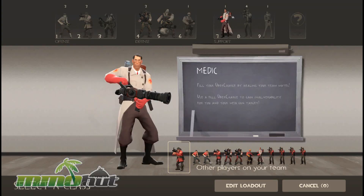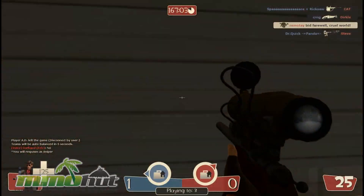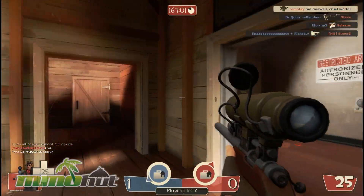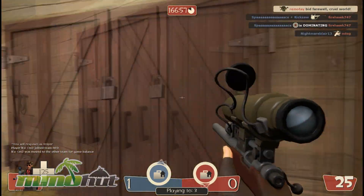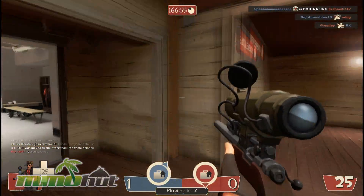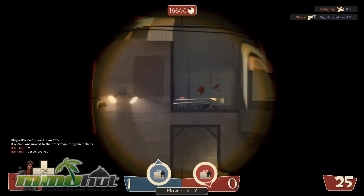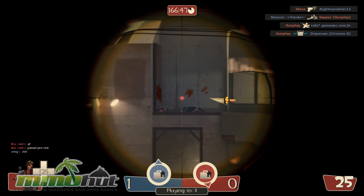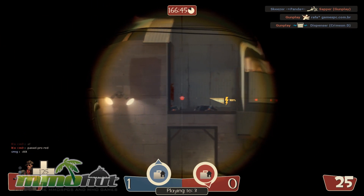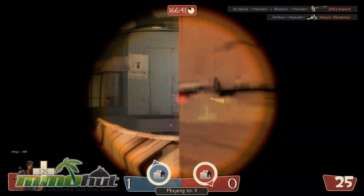Let's go switch over to Sniper. I want to get a few kills as a Sniper. The game even marks where the intelligence is, so you know where to go if you're sneaking into an enemy base. Let's go look outside at the battlements. I'm going to be sniping other snipers mostly, it looks like. The longer you zoom in, the more charged up your sniper gets — mine's at 100% right now. If I unscope, it's going to go back down to zero.